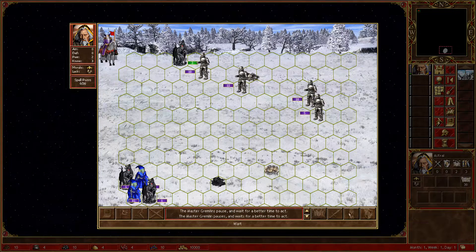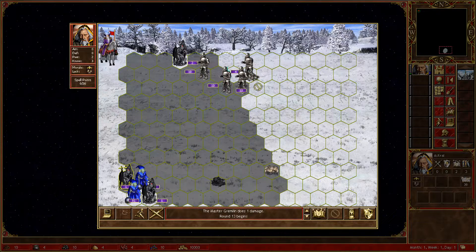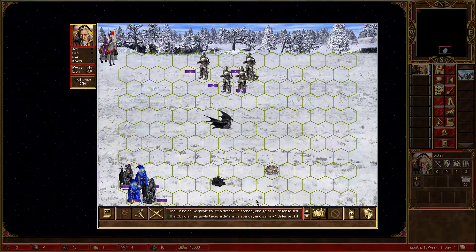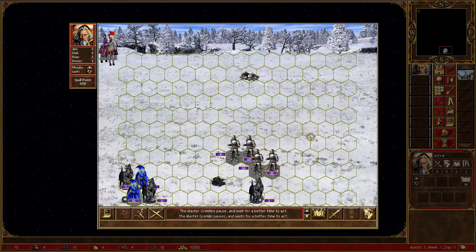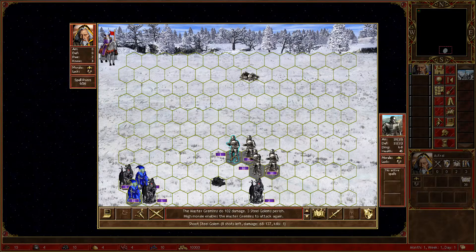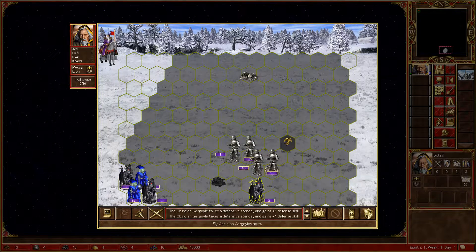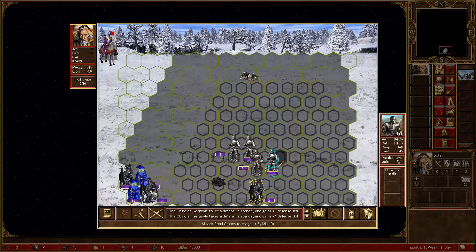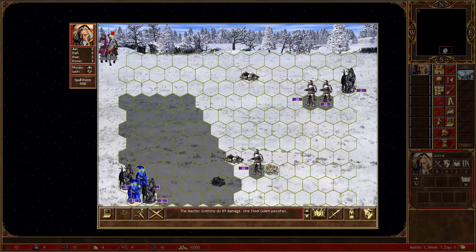Here we wait and we start killing this guy. Now we fly here and we can kill this in two rounds. We will not move first, therefore we are safe. And gargoyles fly here like that.